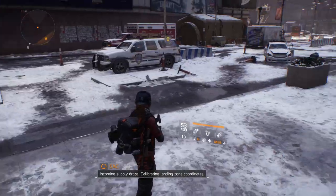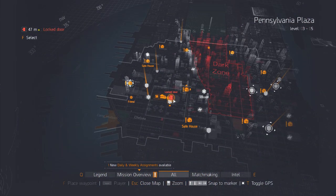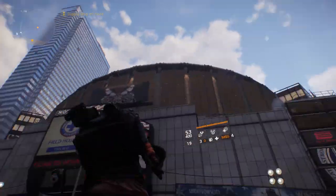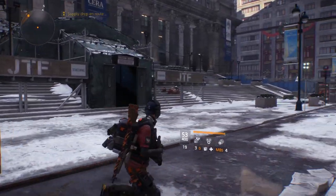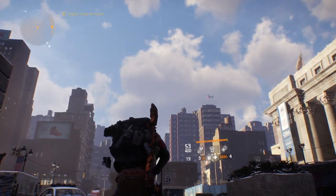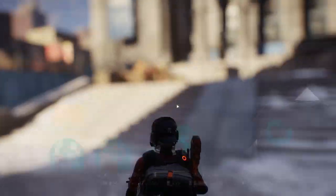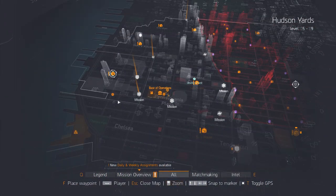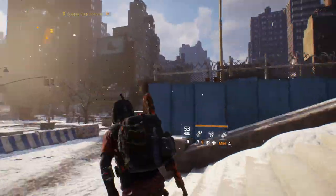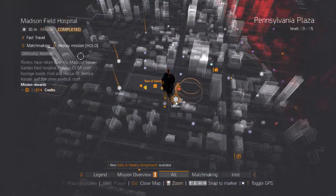There it goes — supply drop incoming! This is our personal supply drop. It says supply drop en route, so that's all you have to do: walk into the base of ops and walk out, and you should see it. If you have the season pass, you should get the supply drop. Now it's on the map — nice!